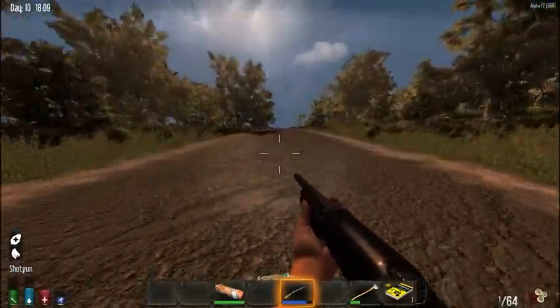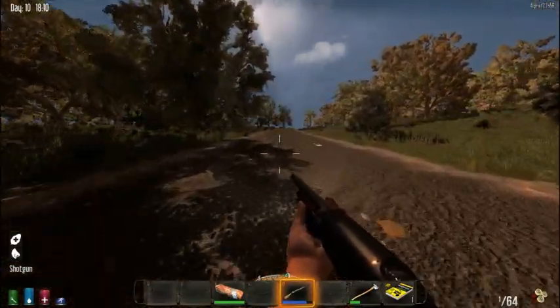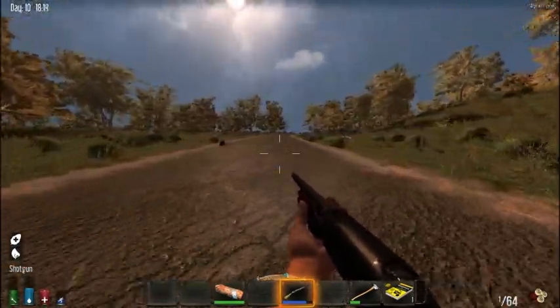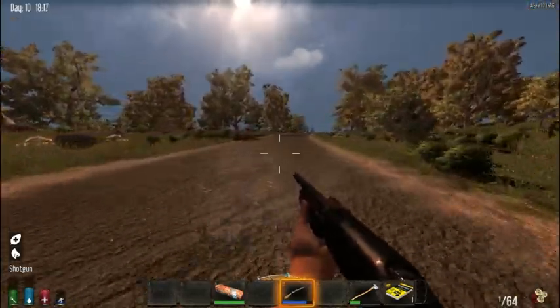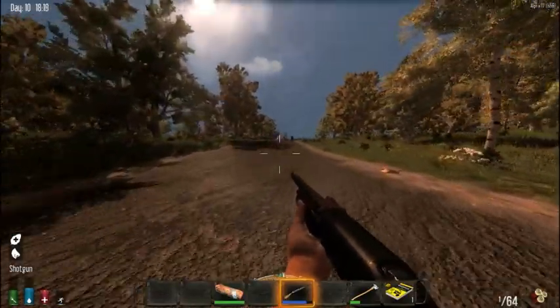You see, the best thing about the minibike is if you've killed something and you stink, you can put things in the storage on the minibike and it stops you smelling. So you can go out and run over deer and pig and bear, harvest all the meat off of it, put it on your minibike, and no problem — job sorted.